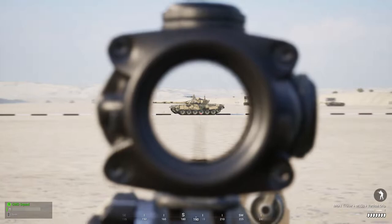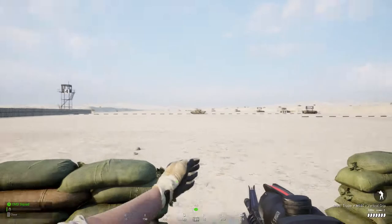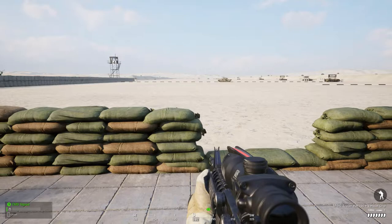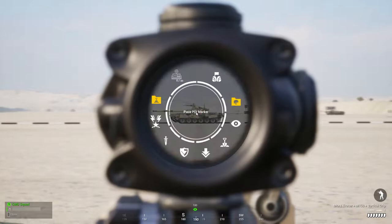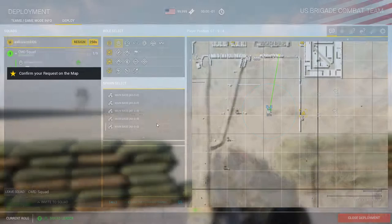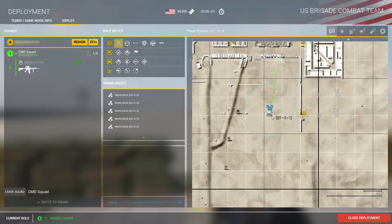Let's call an airstrike on this tank. We can see the tank on the map. To call an airstrike on it, I will have to aim on the tank, then press T, then choose the 'request technical support from commander' option.